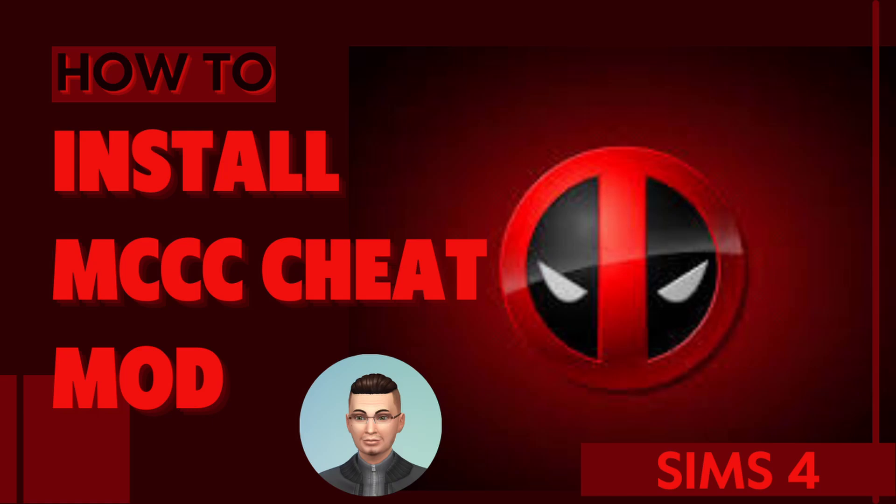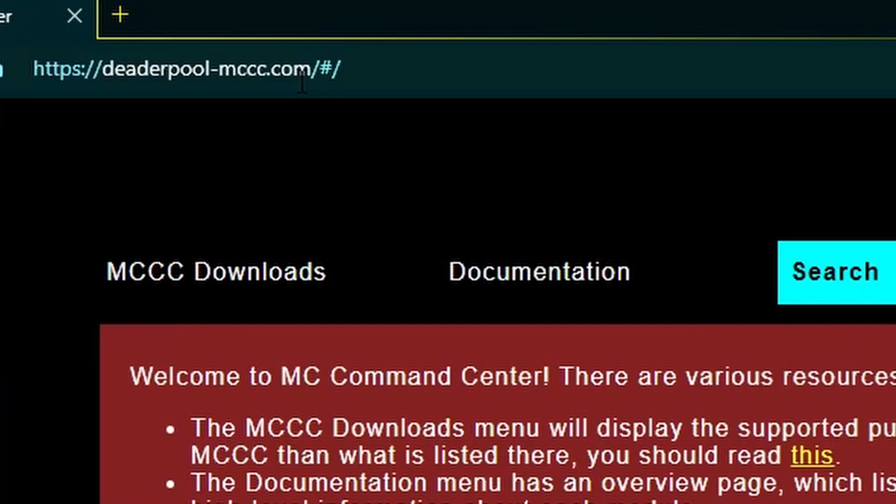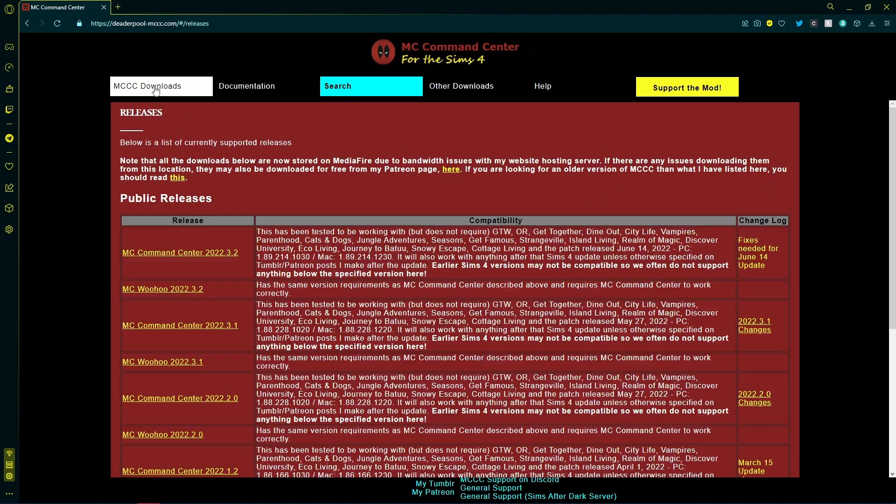How to install MCCC for The Sims 4. Go to Deadpool-mcc.com and click on the MCCC Downloads tab.